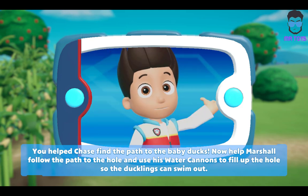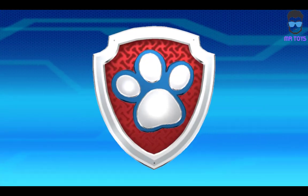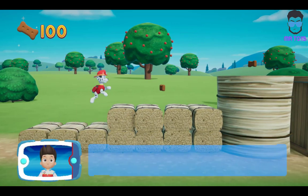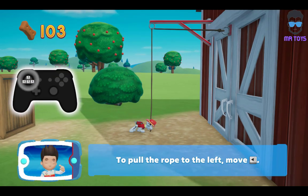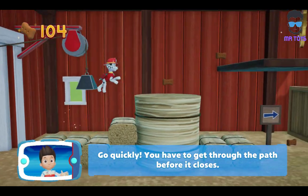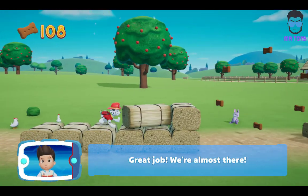Now help Marshall follow the path to the hole and use his water cannons to fill up the hole so the ducklings can swim out. Let's keep following the path. Collect all the pup treats you find to earn pup treat awards when we get back to the lookout. To pull the rope to the left, move the left stick. Go quickly — you have to get through the path before it closes. You've got the golden paw prints. Great job! We're almost there!